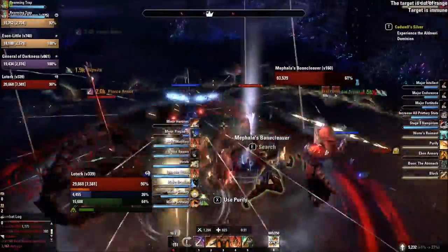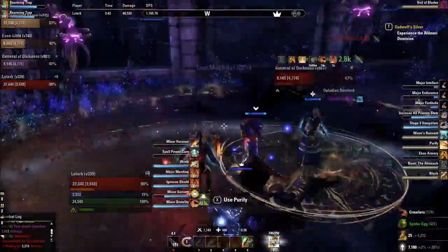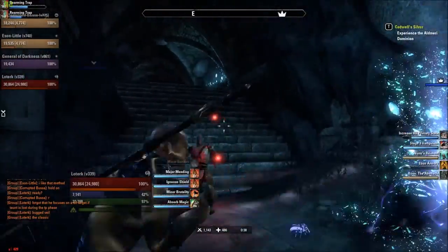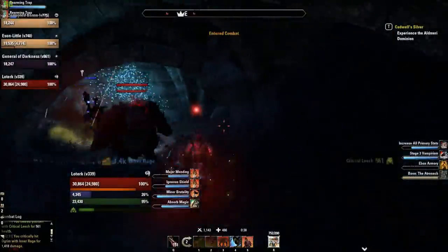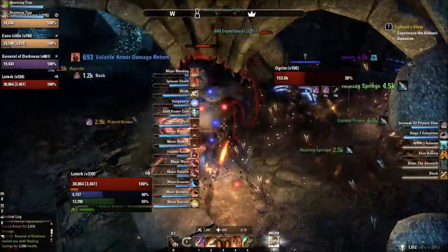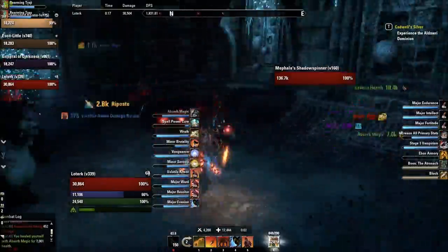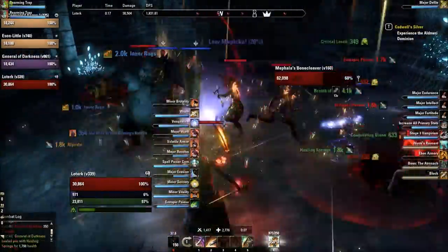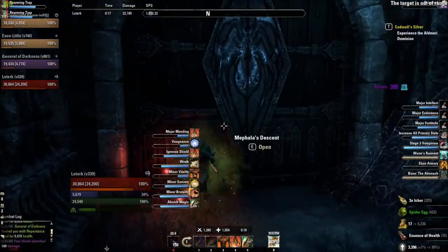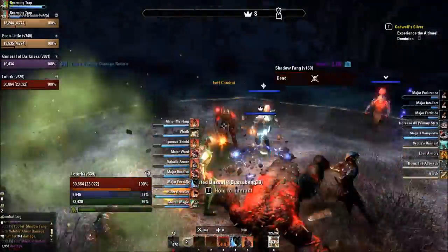The next fight coming up is the final boss. We're not doing hard mode in this video because I wanted to try and get a speedrun in. Veladrift on normal mode has a few mechanics. The first tanking mechanic is she'll do a heavy attack - you want to make sure you're blocking that. She also does a little debuff attack which you can roll dodge. I've been experimenting and haven't noticed too much of a difference between roll dodging and not, but sometimes I do, sometimes I don't - it really depends on how my stamina is looking.